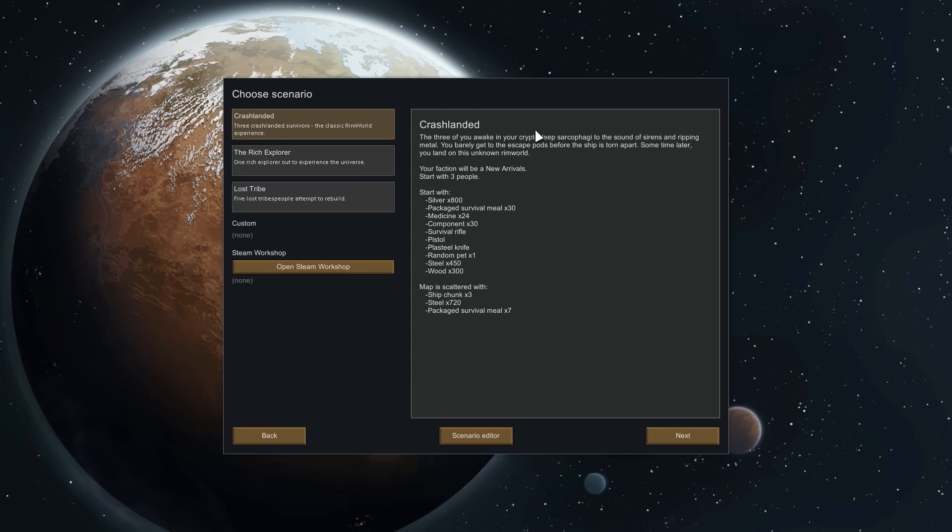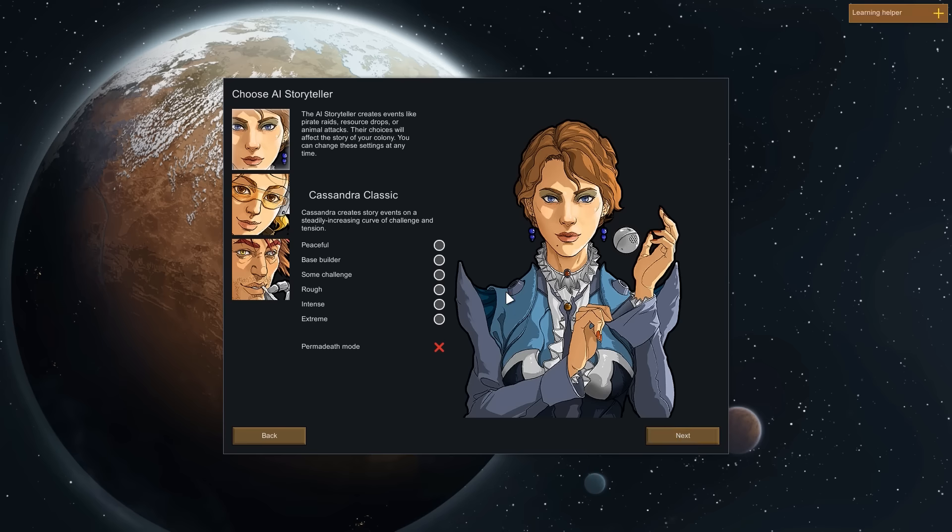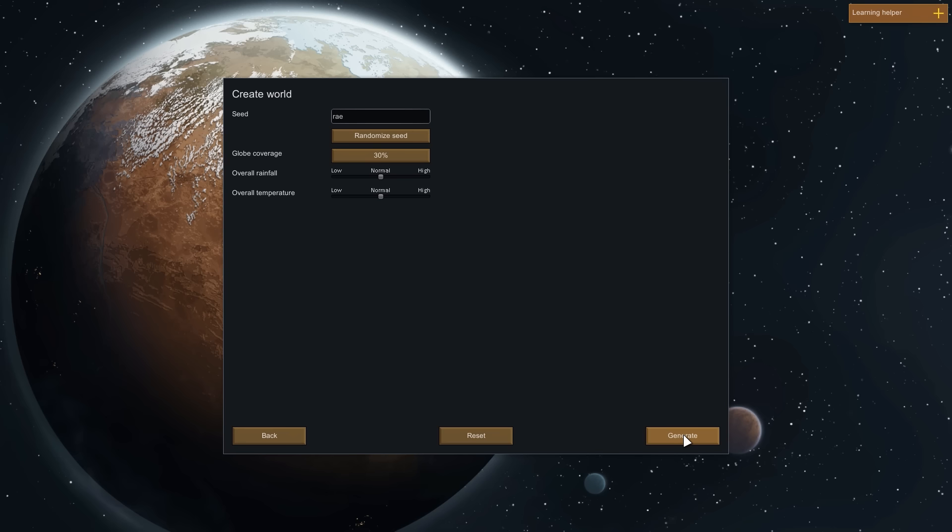Maybe even the Rich Explorer could be a good idea, but we're going to go with Crash Landed. We're going on Cassandra Classic, which is nice, and I think we'll go with Rough here. We usually go on Rough, but we could go Intense. We'll start nice and easy since it's been a while since I've actually played. Cassandra Classic, and let's go with the seed YouTube with a capital O.